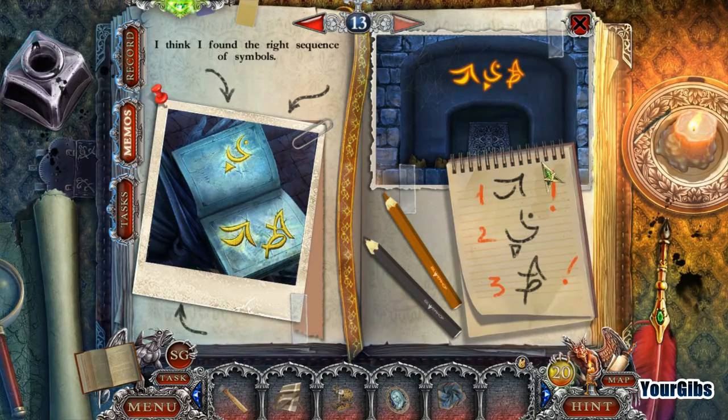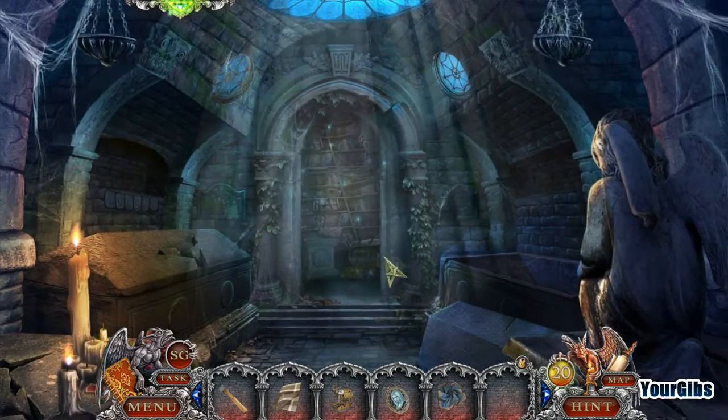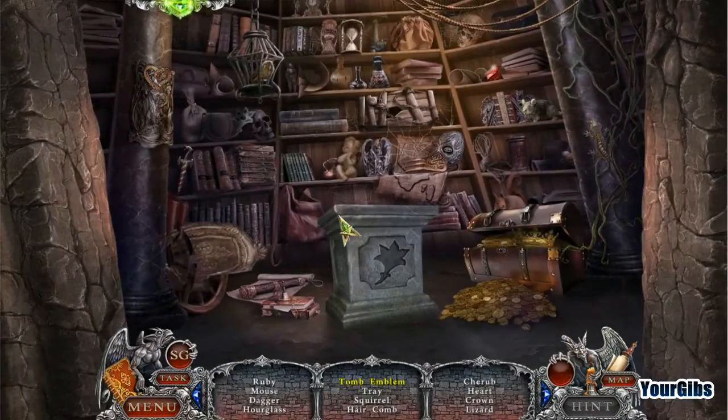Yes, I did write it down — arrow, face, A, arrow, face, A, sparkles. Wow wow — this is quite a lot of treasure in here. Is this all her worldly possessions or something? It's like Egyptians burying themselves with all their riches.